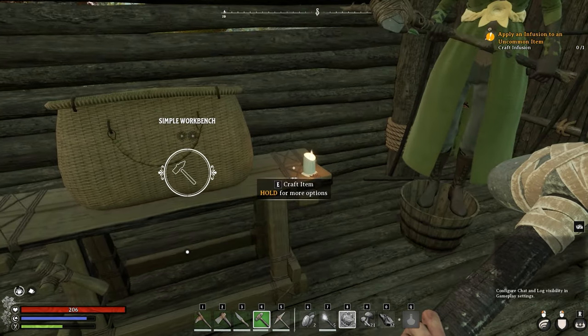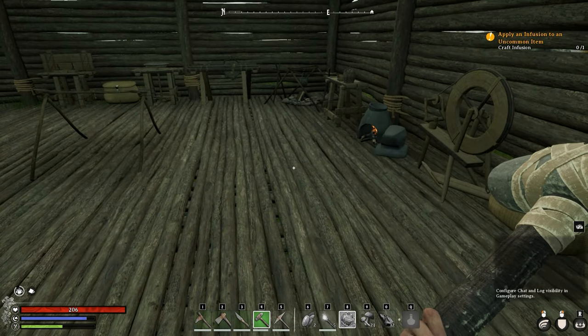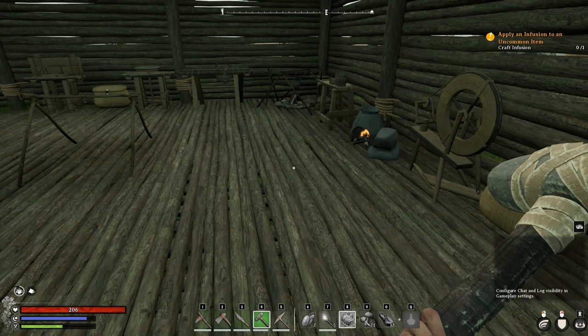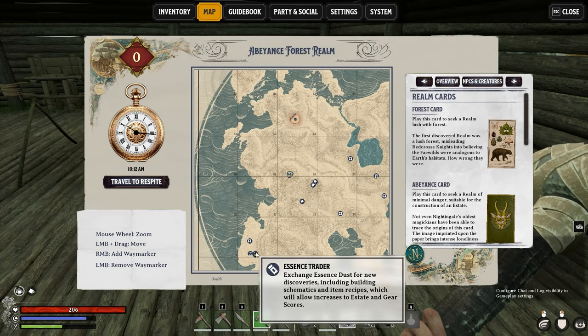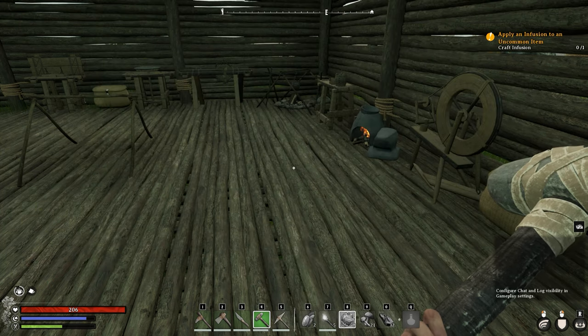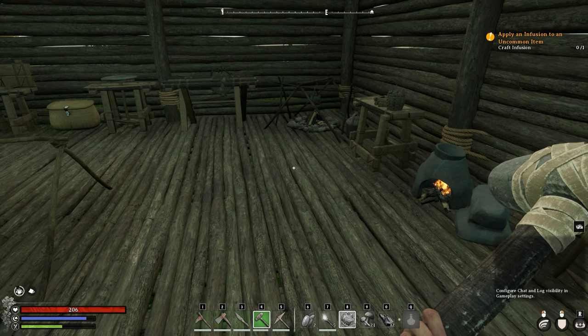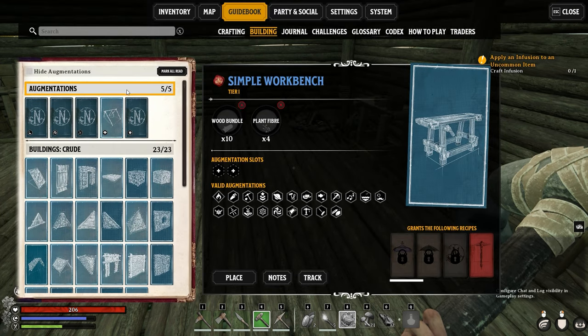Now there are other ways you can do it. Most of them appear to be stuff that you can build. So the candles, for example, will give you Well-Lit and Warm. There are some recipes that you can buy at the Essence Trader — it's going to be a different map for you, but for me it's down here. There's an Essence Trader in the next Forest Realm you go to as well, and you can trade more stuff with them there.